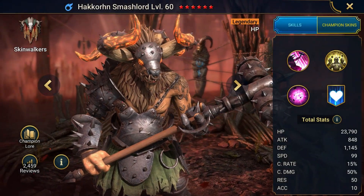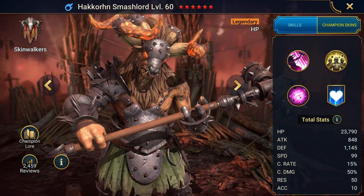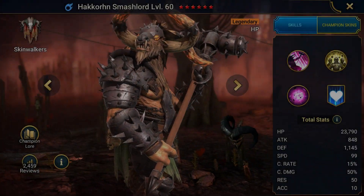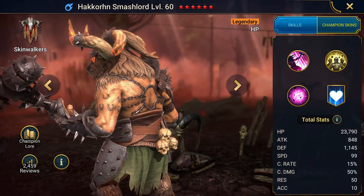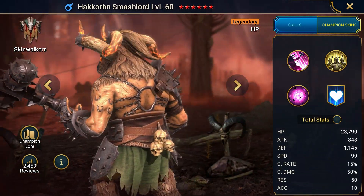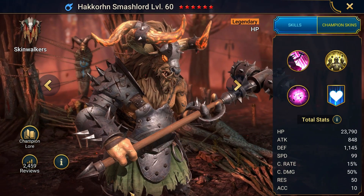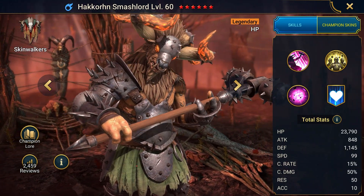Hello everyone, this is Omegazula's channel, and today I want to show you the abilities of this hero and how their animation looks like. Hackhorn Smashlord is a magic affinity legendary from the Skinwalker faction. He has a great support-based kit able to fully cleanse your team of all debuffs, and then place a block debuffs buff on them whilst also healing them.